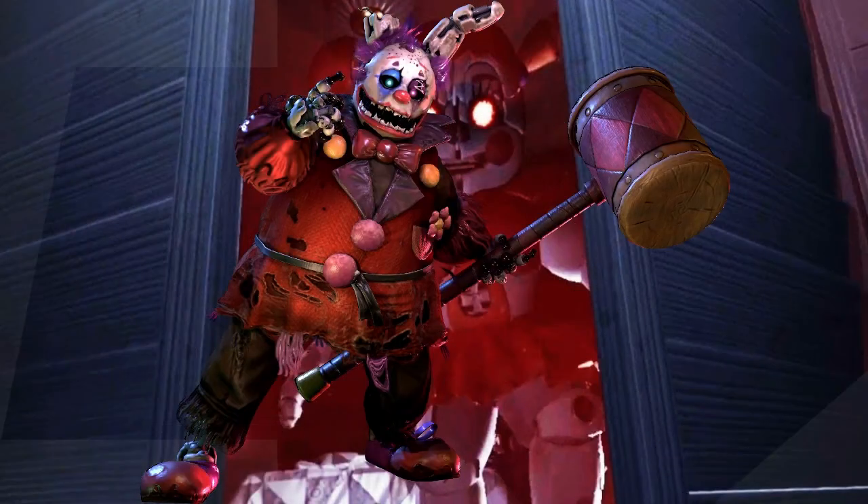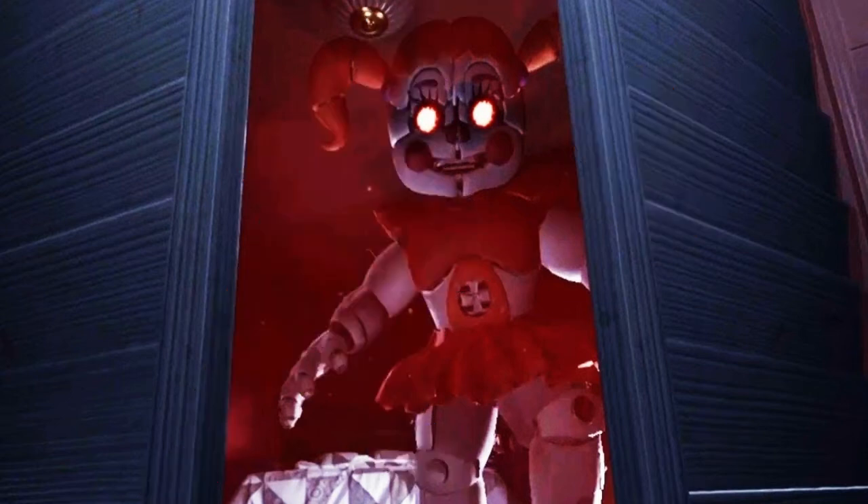At number two we have Clown Springtrap. I love this one because they made Springtrap even more creepy — as if that was possible, since he already has a dead guy inside him. Now he has purple hair fused to his suit, he's completely white, he has creepy lipstick, weird teeth, a huge hammer, a big baggy clown outfit, and pom-poms. He's just so terrifying. If someone doesn't go as him for Halloween I'll be disappointed. I love the skin and I think it suits Springtrap really well.